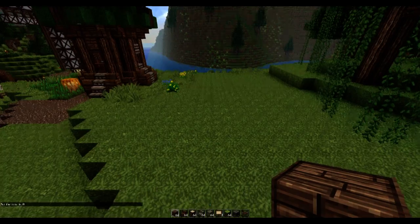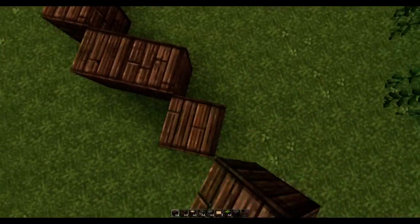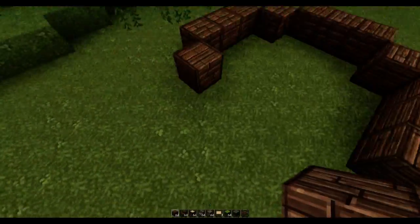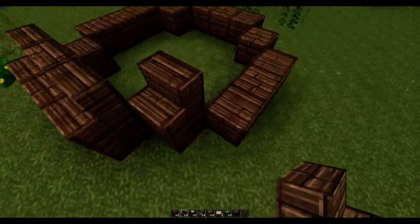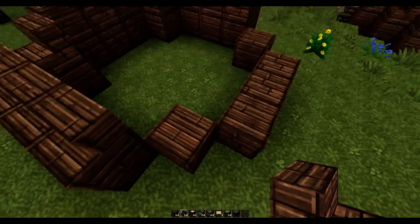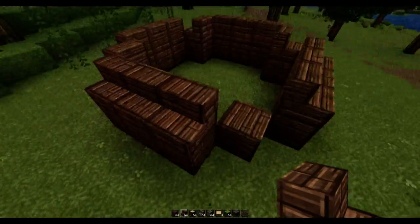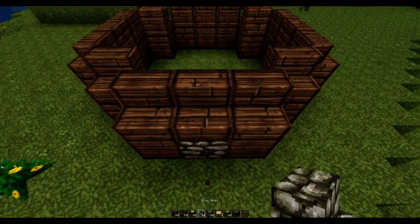Let's begin with the base of the windmill: it's going to be 1, 2, 3, corner, 1, 2, 3, corner and the same thing goes all the way around. Once you've done that, grab some oak wood stairs and continue the pattern. Before I start making mistakes, we're going to change the centre piece to cobblestone because that adds a lot of extra detail.